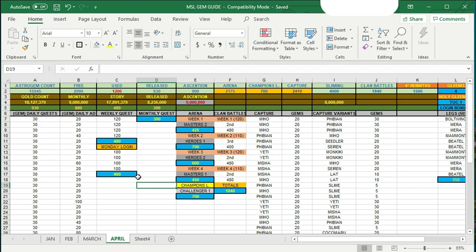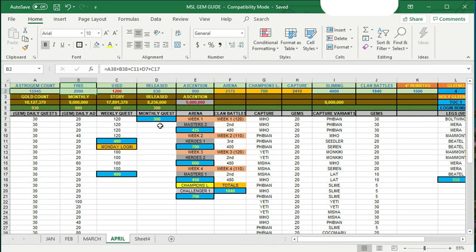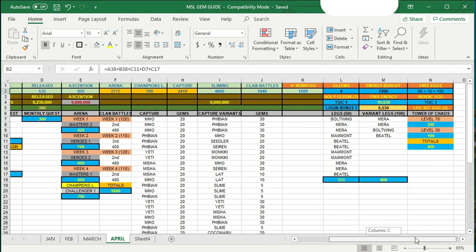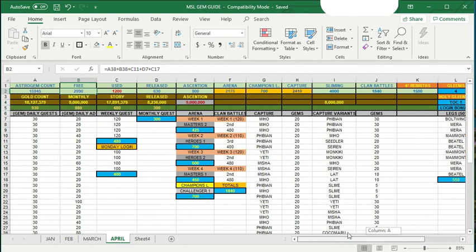I made this list so I can show you exactly where all the astro gems I'm making are coming from. First, we have a couple of categories: free gems you can get via daily quests, the daily ad, weekly quests, monthly quests, arena, clan battles, capture, and variants. There are also other sources like tower of chaos, which I've also broken down in this list.